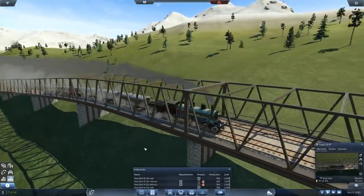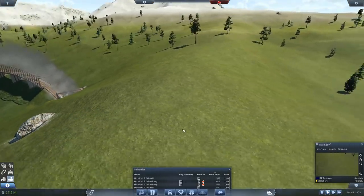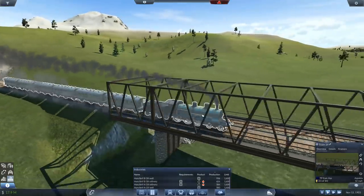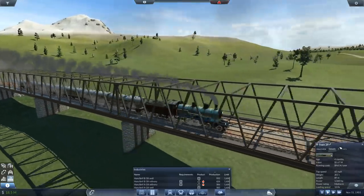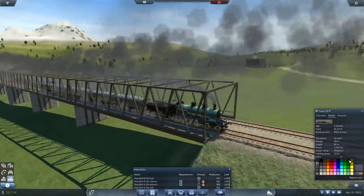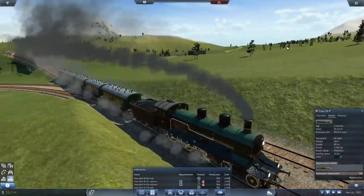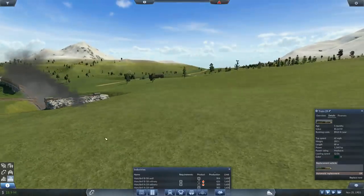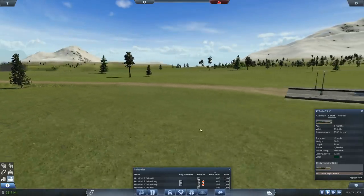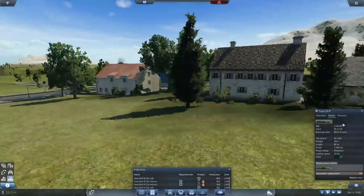These cars are a bit dull. I can't believe the number of people in the comments who were asking me if I knew how to color a train. The problem is, you can't just color a locomotive - if you change the color of the locomotive you change the color of the whole train. So if I change this to British Racing Green, it changes the color on the cars as well. To be honest, that's not too bad - I actually like that, because of the way it's colored it hasn't colored the roof.